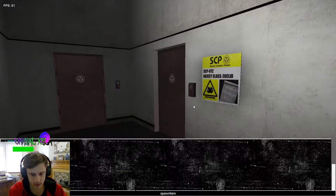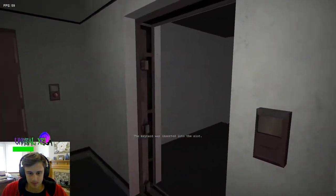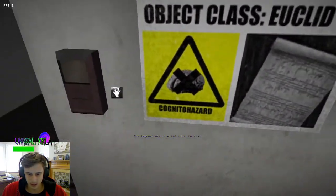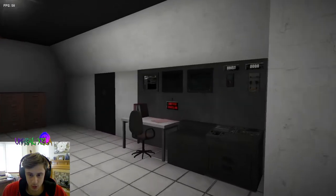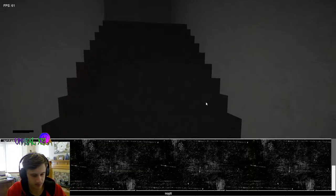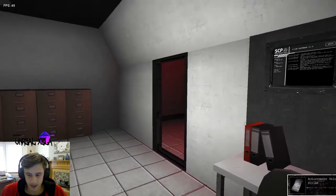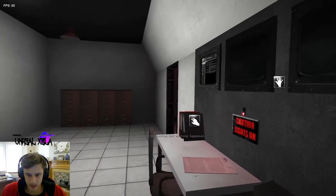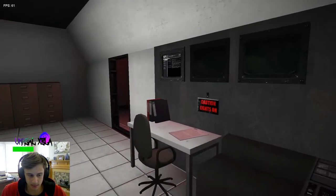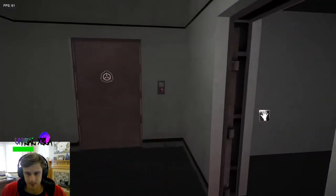This is SCP-012, a cognitohazard. If the player gets too close, the door will open and the player will begin to move towards it. If you do not close the door or leave the area quick enough, the player will slowly walk towards it and if you go into that room you are guaranteed death. It is a sheet of music that will draw the player towards it.